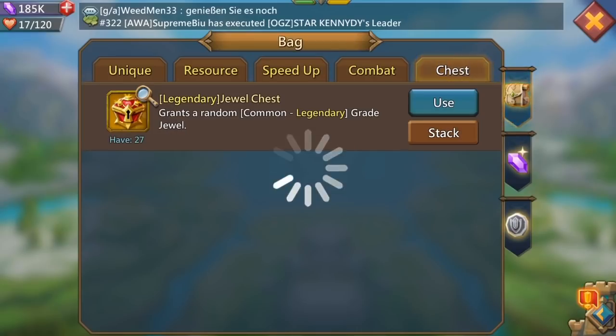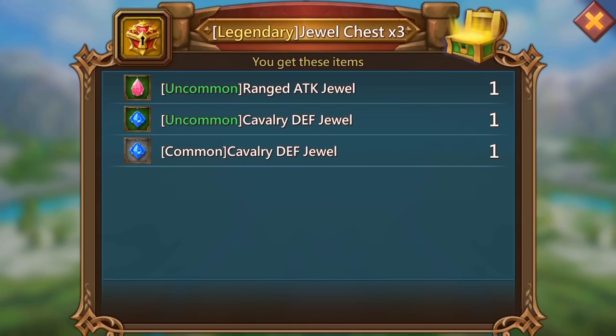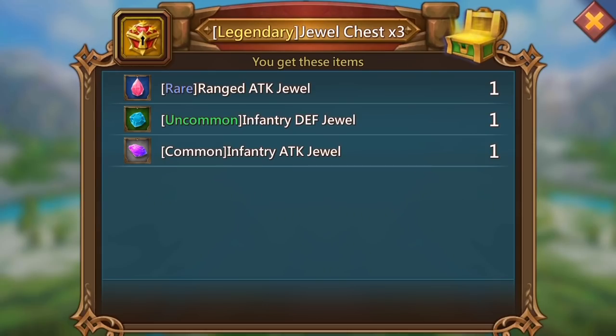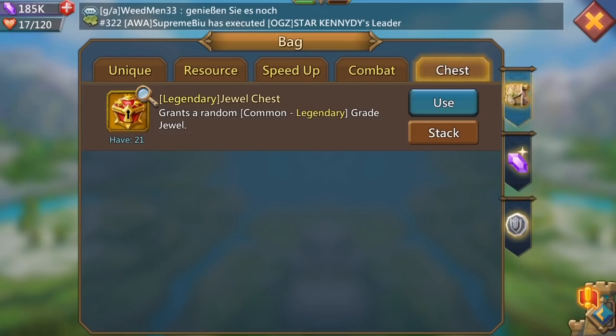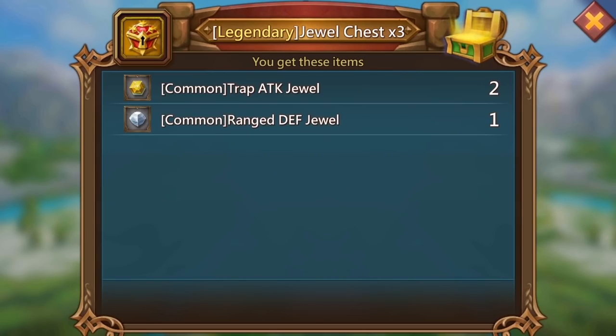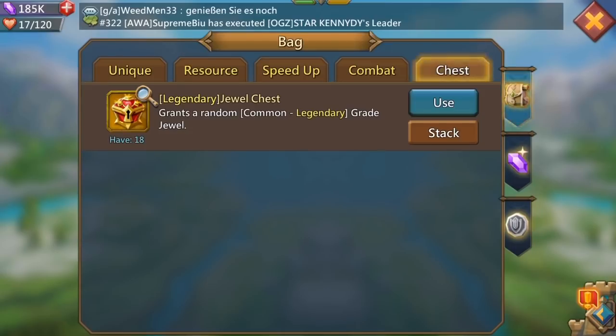Here we go - an uncommon range, not too bad, I'll take those. And a rare ranged attack jewel - that's awesome guys! So we've managed to get a rare range, cav, and infantry which is pretty sweet. All I need now is that epic or legendary.